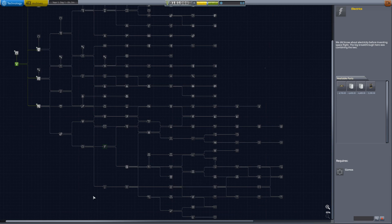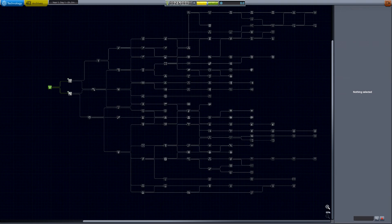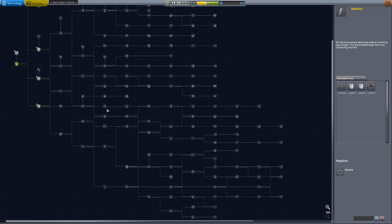Also, in the community tech tree there was a colonization line and a logistics line at the bottom. I've combined those and brought them in off of life support, so they come in off survivability — and that is your survivability and colonization line here.